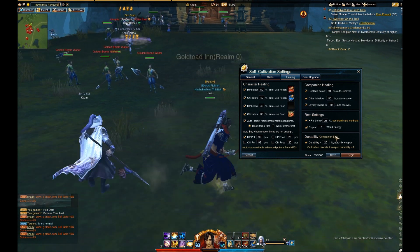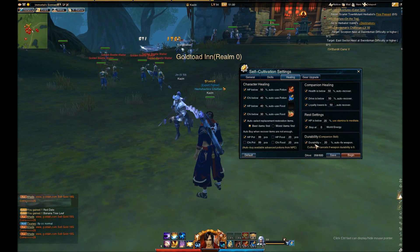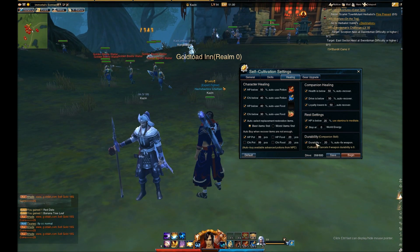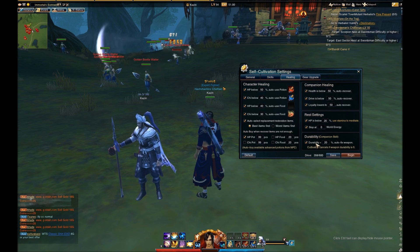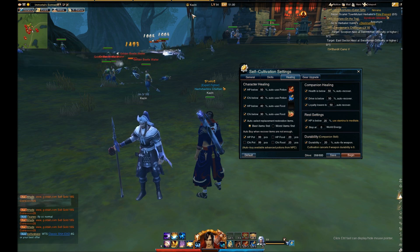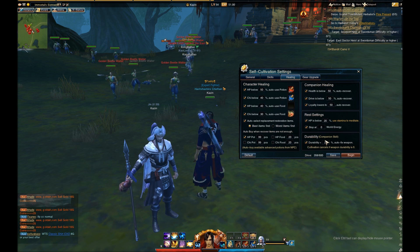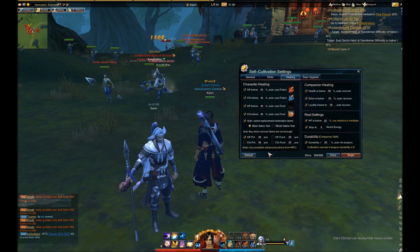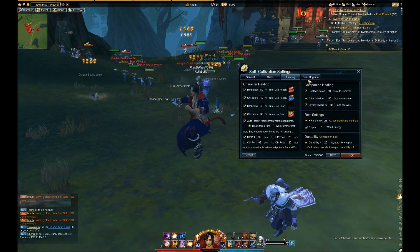The next one is companion skill durability. Basically, when your weapon gets below whatever percent you have set, your companion will automatically repair it for you. Be sure to note this is only a companion skill — it will not bring your character to a major city to repair at a vendor. This is only a companion skill, and your cultivation will cancel if the durability reaches zero on your weapon.